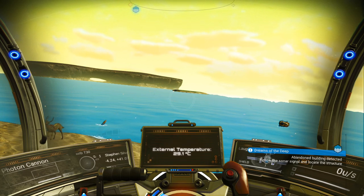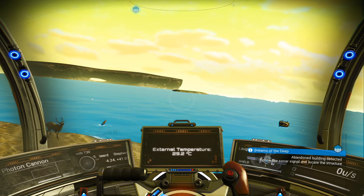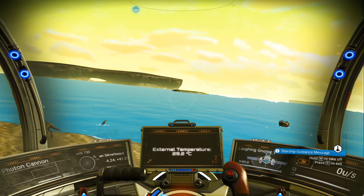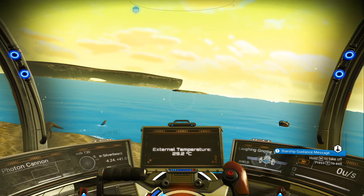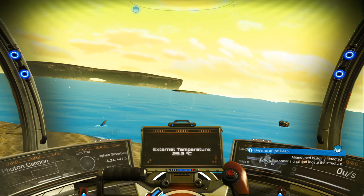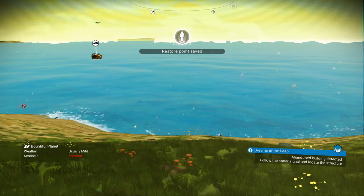This is quite important if you play survival and permadeath mode: one of the elements of No Man's Sky is that it never really sets out to kill you, but it does give you plenty of opportunities to kill yourself. This mission is one of those big opportunities because once we get to the abandoned buildings we're going to run up against abysmal horrors, which are one of the few things in the game that can kill you outright if you get caught in their hypnotic eye.